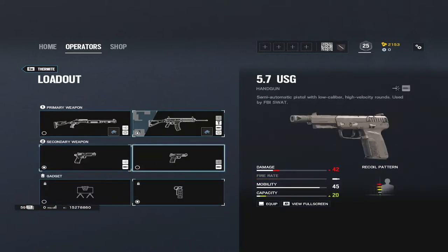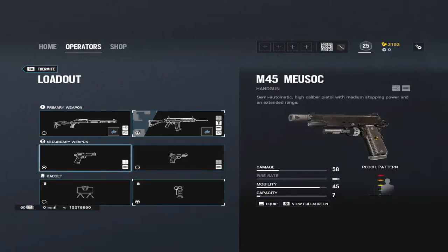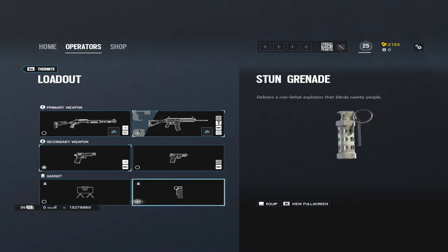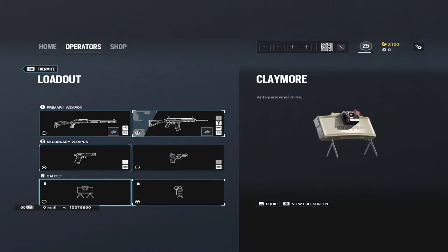For Thermite's loadout, take the Assault Rifle 556 with an ACOG, flash hider or muzzle brake, and a vertical grip. For his pistol: the M45 does 58 damage per shot with only 8 bullets, while the P226 .57 does less damage at 42 but holds 20 rounds plus one in the chamber. If you run out of ammo the P226 lets you spam — but with only 8 shots, the M45 is risky to run dry.